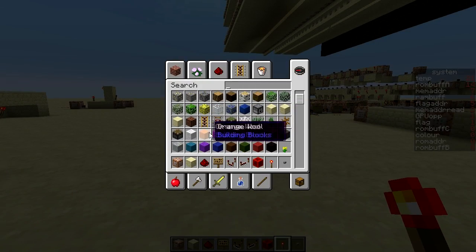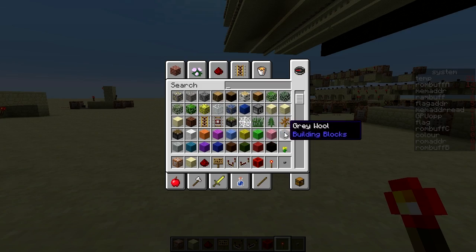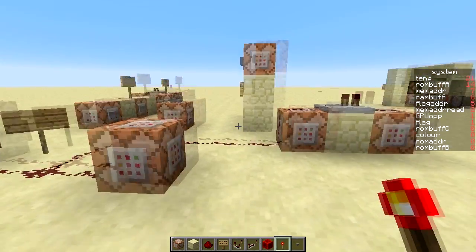So you've got white, orange, magenta, light blue, yellow, light green, pink — the whole thing. All of those colors.